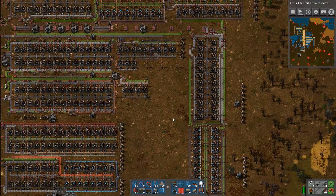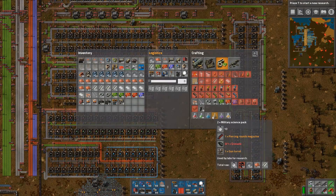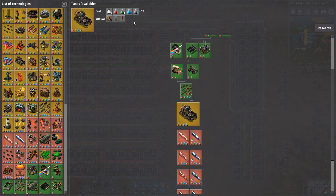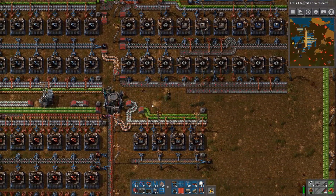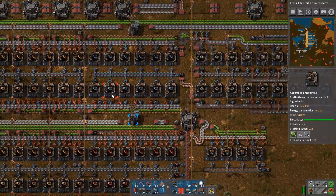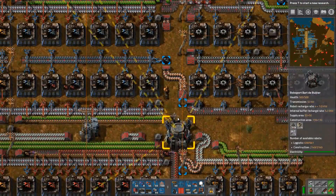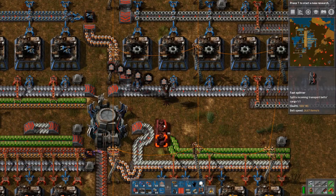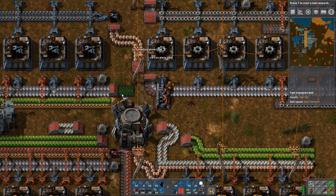And now that is done, we can move on to making the military science packs. The tank would need military science packs so we will need the tank. We have the gears we need for the gun turrets here. Iron is coming in here and then the iron is just stopping there, so why not do this instead - look at that, would you look at that. That is something that I like. Restoration of iron here.